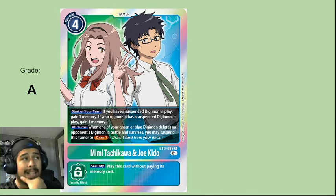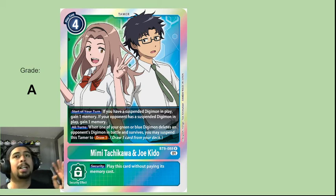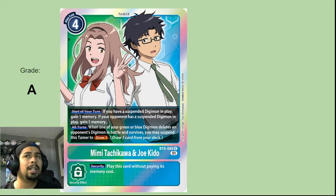Mimi and Joe is the only Tamer for green and it's going to get an A. Its ability is incredible: if you have a suspended Digimon on your side, you gain one memory; if your opponent has a suspended Digimon, you gain one memory. That's likely to happen since green regularly suspends things. When one of your green or blue Digimon deletes an opponent's Digimon in battle and survives, you can suspend this Tamer to draw one card. Draw power plus consistent memory gain makes this one of my favorite Tamers of the set.